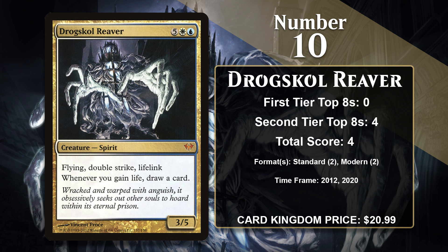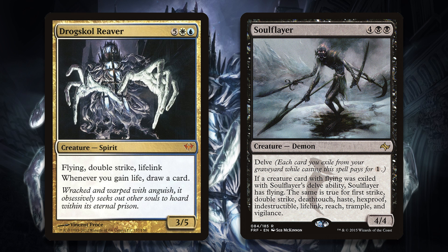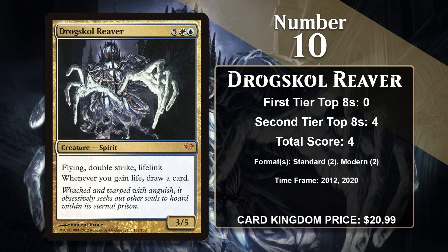In Standard, it appeared in some Esper control decks as a win condition, and in Modern it was played in Soul Flayer decks, which love creatures with a bunch of keywords, so the Reaver was a great fit there. Soul Flayer decks haven't been a thing in Modern for a while, though, and it has no points since 2020, so it will probably get knocked off this list in the future.